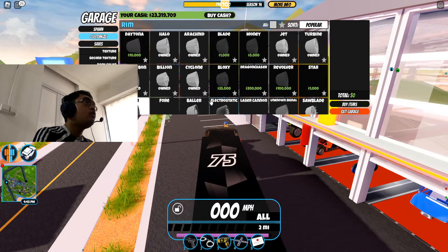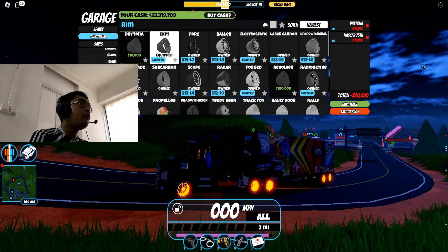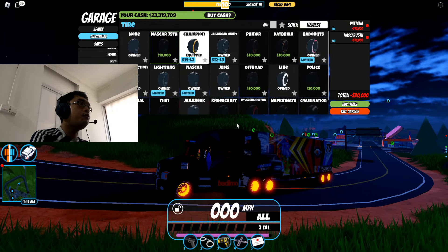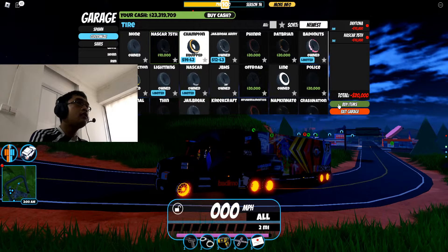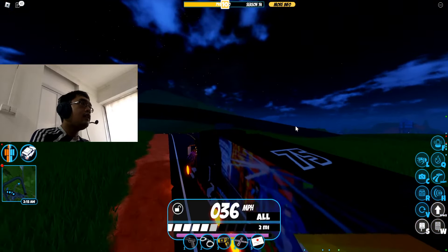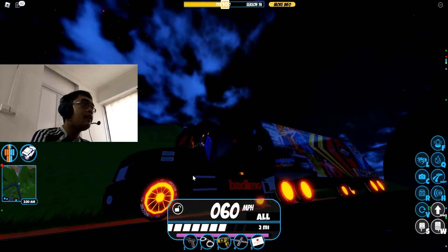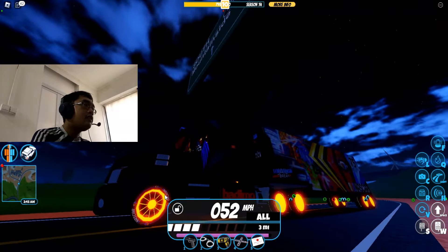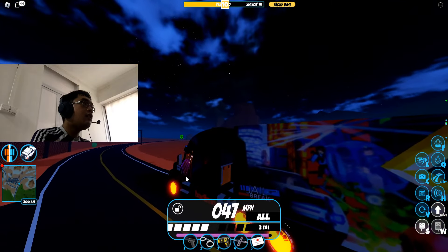Going to the rim shop — there are two brand new items: Daytona rims and a NASCAR 75th anniversary attire, which cost about 10,000 each. I'm gonna buy both items. Bingo! This is how I get the two exciting new items. The rim is equally fascinating and the tire matches the rim.